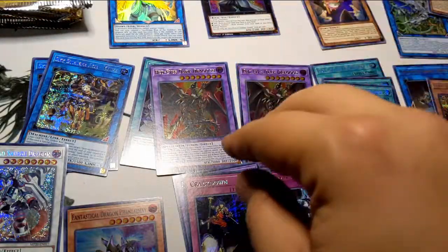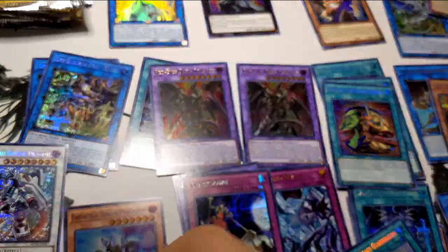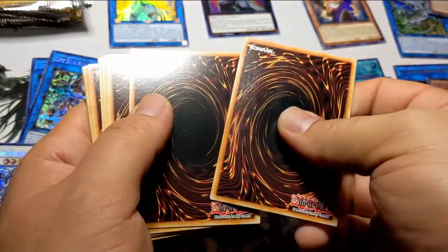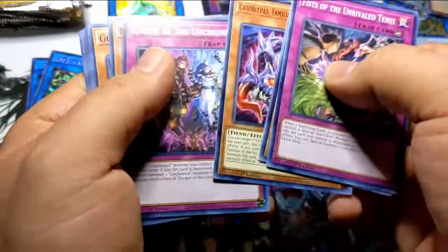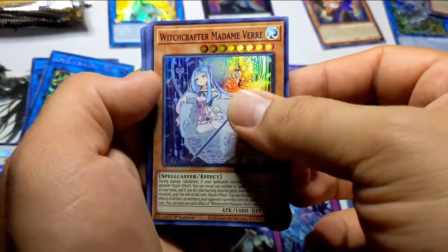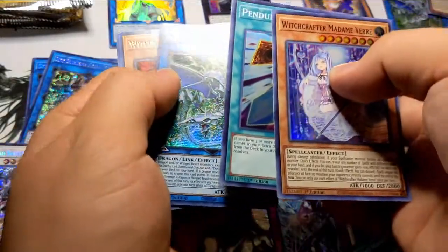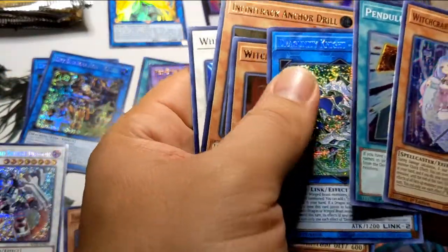We are down to our last two tins, looking for one more card. Six to the front, twelve to the back. Another Madame Verre, gotta love it. Pendulum Halt, the special is another Romulus, more Witchcrafters, Infinitrack, and a Monoceros — look at that.